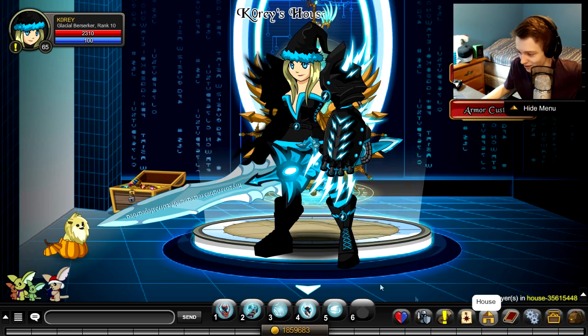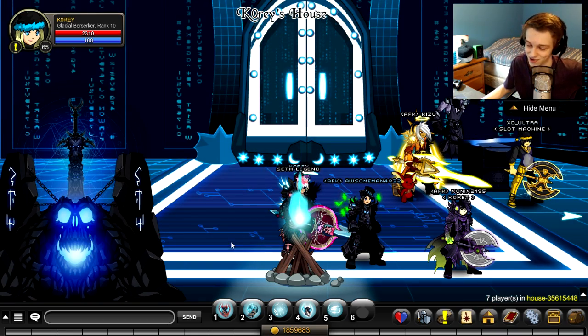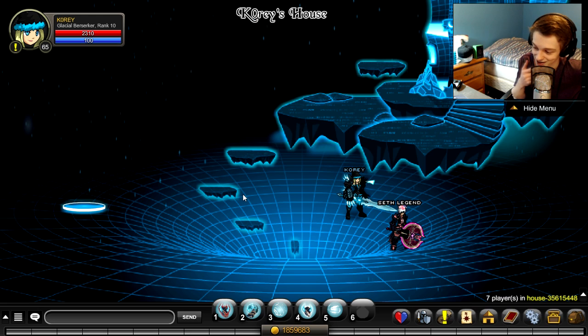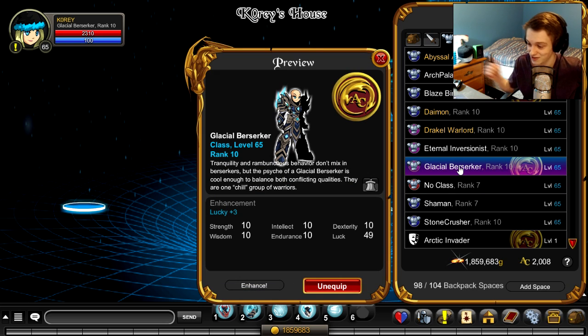On stream I decided, hey, I want the new class so I can show it to people and make a video on it. What do I do? I turn in my rare item for the new class. The item is rare — I'm not going to get it back. Actually I might get it back when I re-log, but I do have this class in my inventory. It's an AC class, and it's rank 10 too.